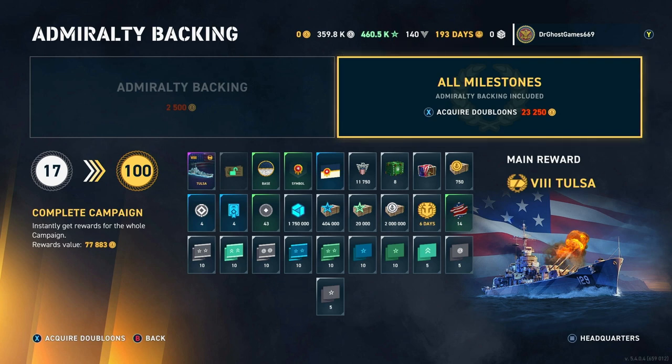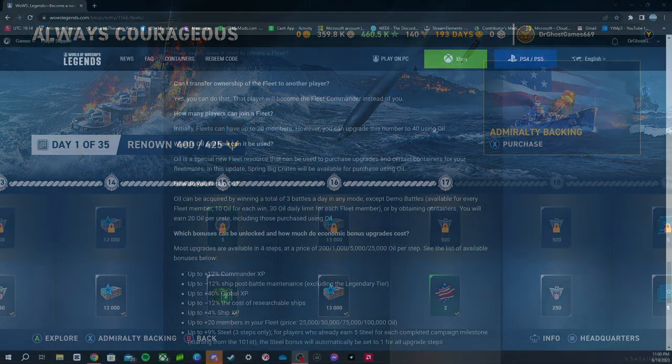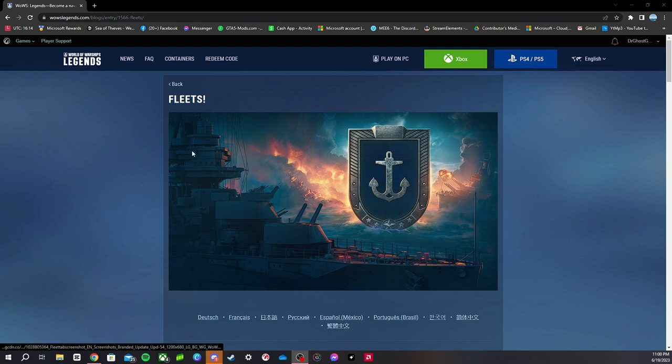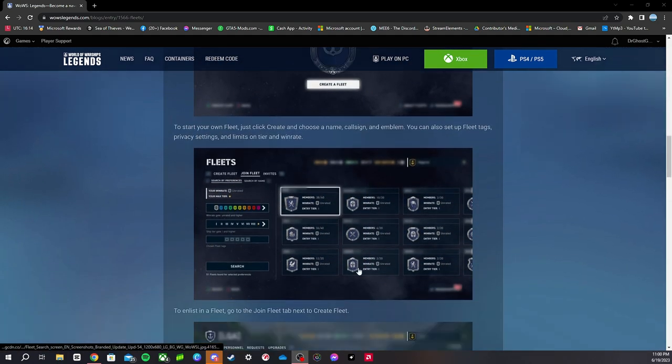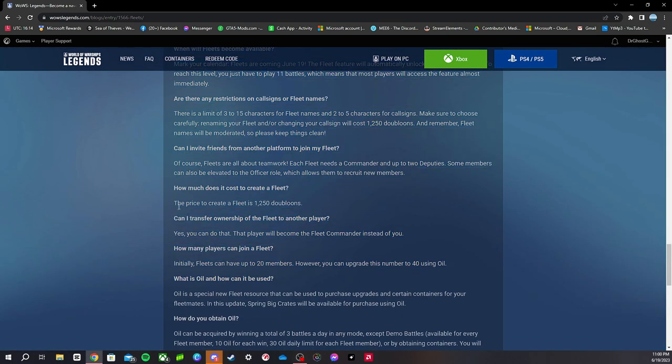If you guys want to come over to this page, you're more than welcome to — it's a great page with a lot of information about fleets. I will leave a link in the description. It's a World of Warships Legends site that has all the information about fleets you need to know — what fleets do, what the bonuses are, and some in-depth detail. The price to create a fleet is 1,250 doubloons and I assure you it's worth it if you're willing to put in the time to get all the oil and upgrade those facilities.